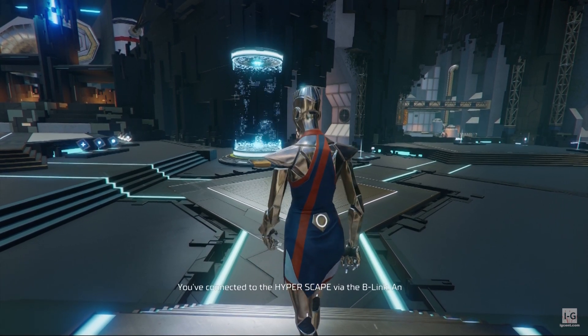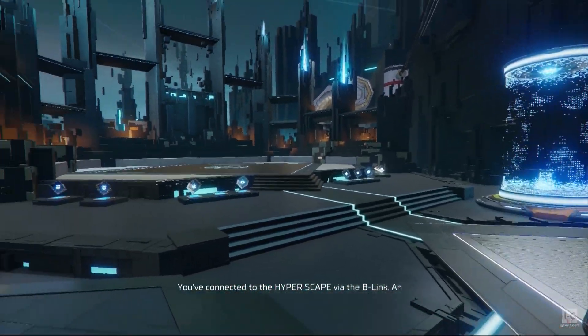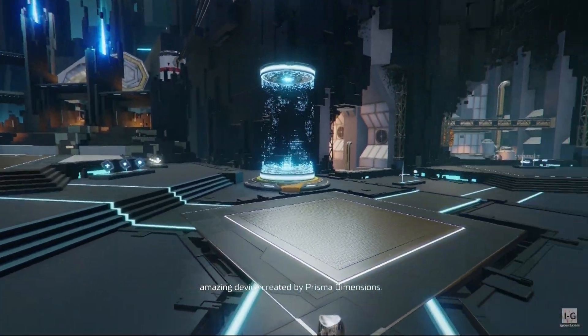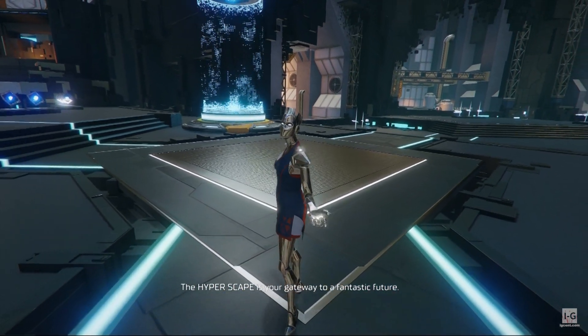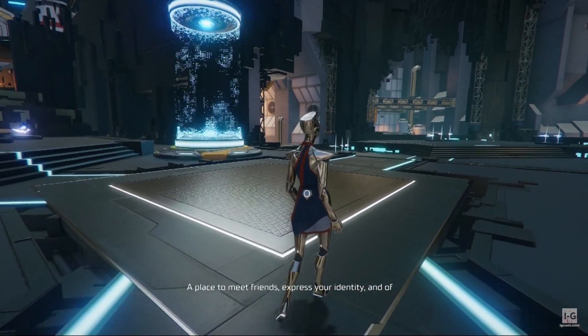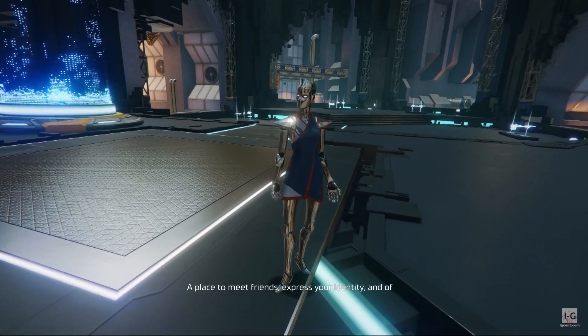I'm glad you're here. You've connected to the Hyperscape via the B-Link, an amazing device created by Prisma Dimensions. The Hyperscape is your gateway to a fantastic future — a place to meet friends, express your identity, and of course, flex your skills in Crown Rush.